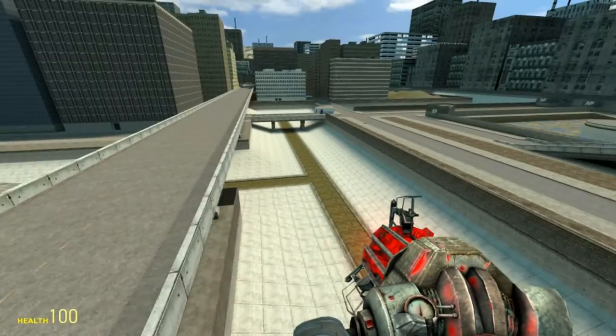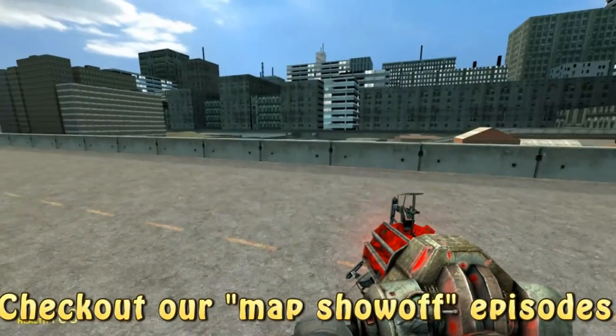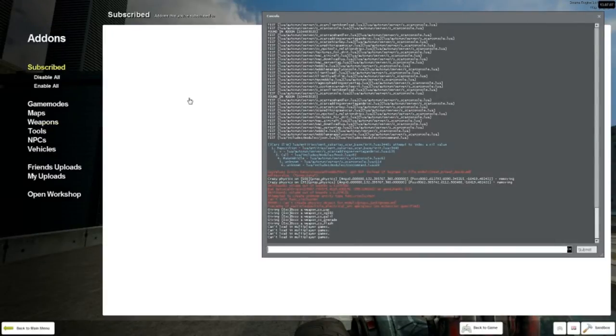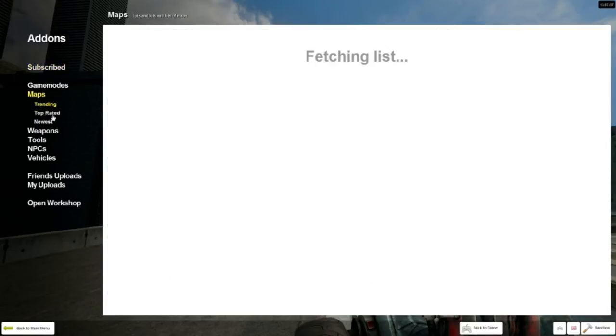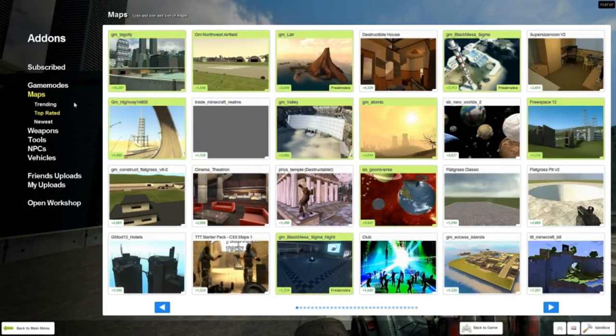Now that you have all these nice mods, it will also be really nice to have some good maps. GM Flatgrass is decent, though not too detailed. I would definitely recommend GM Big City — if you go under Maps, then Top Rated, you will basically see what people like most, and GM Big City is at number one. I would also recommend GM Atomic, which is good for flying, GM Northwest Airfield, GM Lair, and GM Black Mesa Sigma — we've had map show-off episodes for all of these. Free Space 13 is also a really nice map, and all these mods work great with these maps.